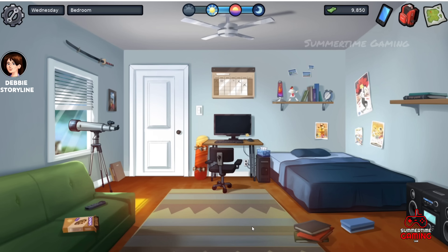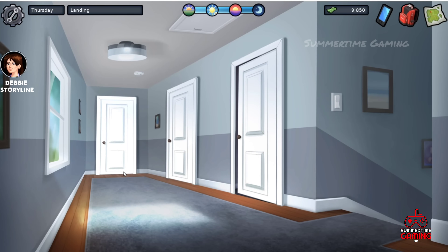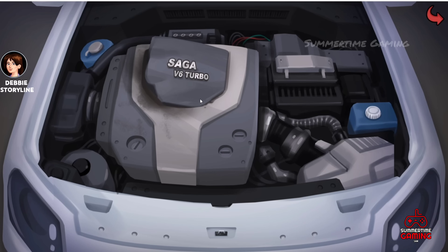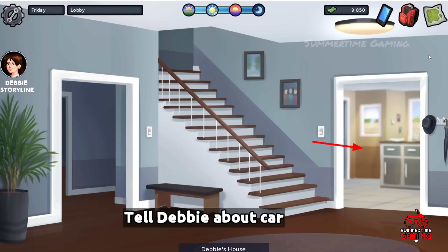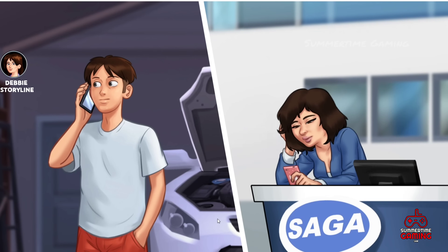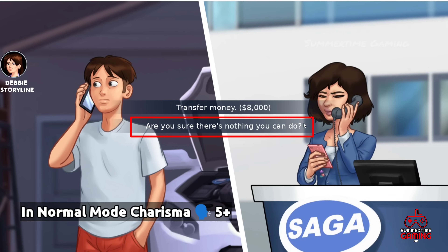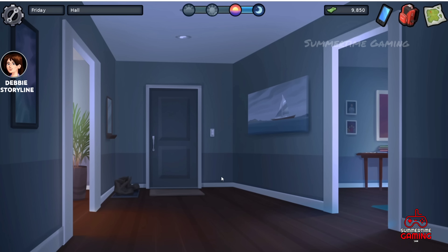After that, sleep and check if Debbie is in the lobby. Sleep until she appears. She tells us the car is not working, so go to the garage and check — the engine is dead. Tell Debbie about it, then come back and click on the car. When you call the Saga dealer shop, we see Josephine. You get two options — if you have good charisma, click the second option and the car will be fixed for free.